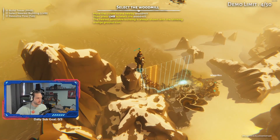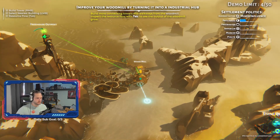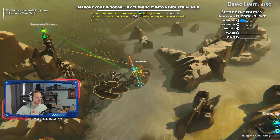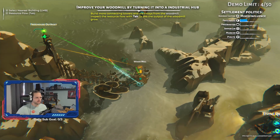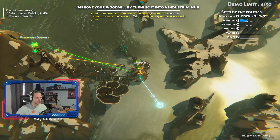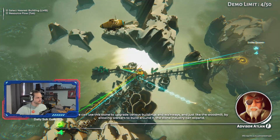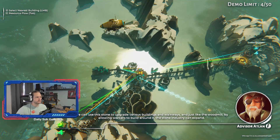That's weird — why did it select that? We get to see the tower inputs. Inspect the resource flow with tap, so we get to see the direction of material flow. We can see that our wood mill is missing stone and iron. I think we just build straight over to this guy and connect that up. We can use this stone to upgrade various buildings and walkways, and just like the wood mill, by allowing workers to build around it, the stone industry can expand.